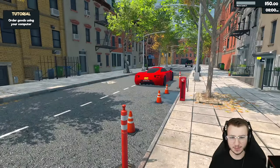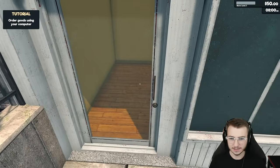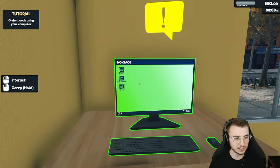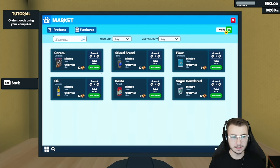Kind of looks like a Pagani Zonda, a little bit. What is this — storage? Okay, well we're not quite ready for that, I don't think. Let's start by just buying a few things. So we've got a market here, management and bank. Let's hit the market first.